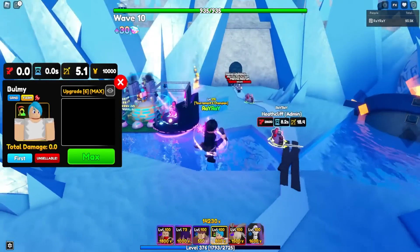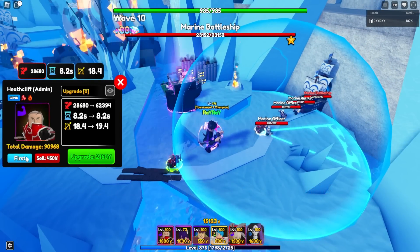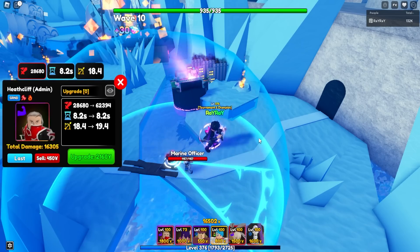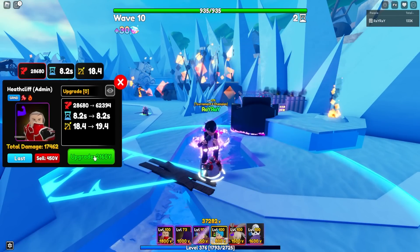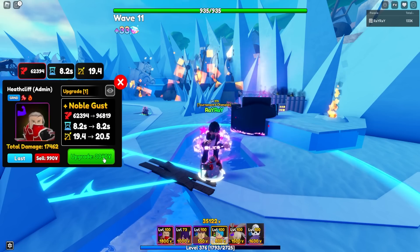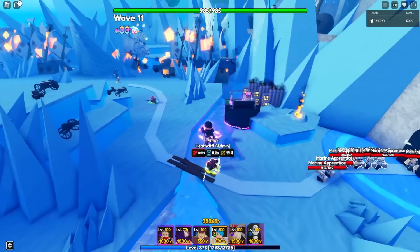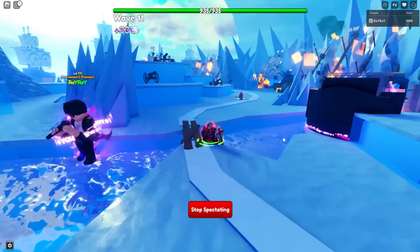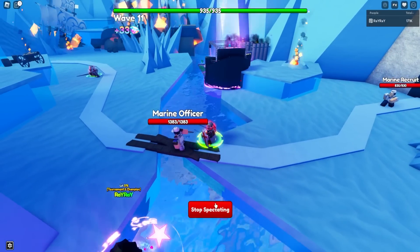We've made enough money and can start upgrading Heathcliff. The total you can place is three, so that's why his damage is so high, but his SPA is kind of low so it makes sense. First upgrade is quite expensive — Heathcliff himself is an expensive unit. The first upgrade gets him to 60,000 damage every 8.2 seconds. After that he gets Noble Gust — it's the shield attack in a circle, doing 96,000. His damage is absurdly high.